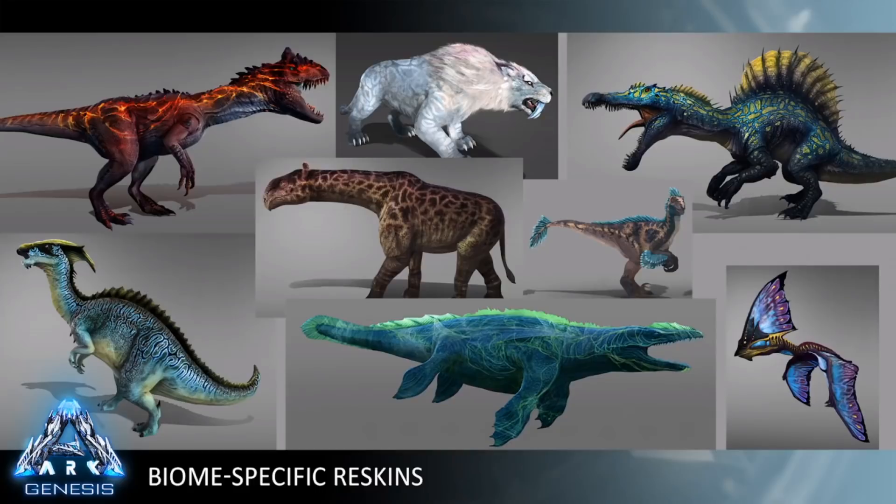The paraceratherium with the leopard print looks really cool. The raptor looks great, and the spino is a favorite. All of these skins are fantastic. It also makes sense lore-wise — when a creature is in a certain habitat they're going to evolve a little bit for that habitat, so it feels more immersive to have dinos that seem like they come from and have adapted to their biome.